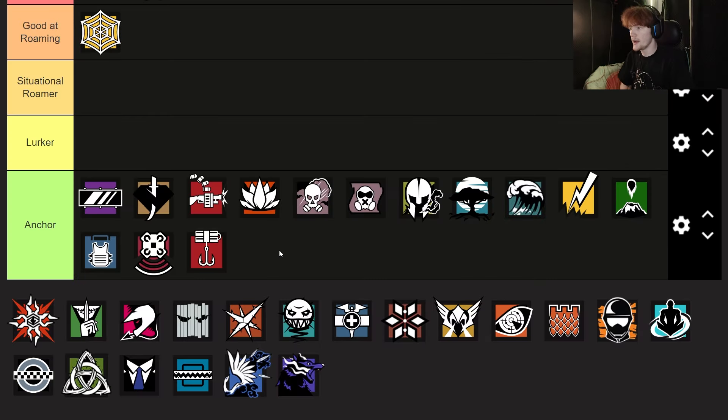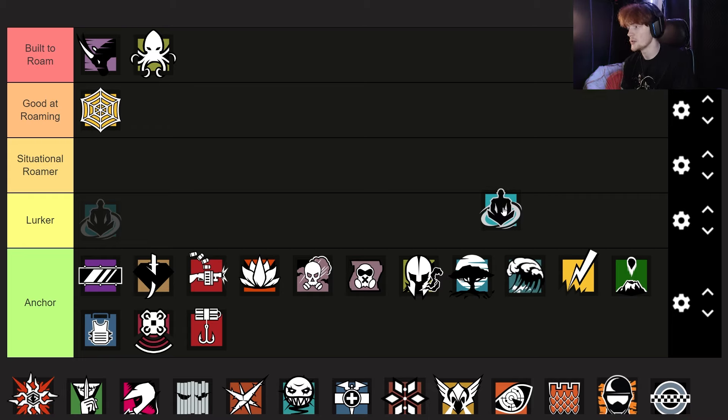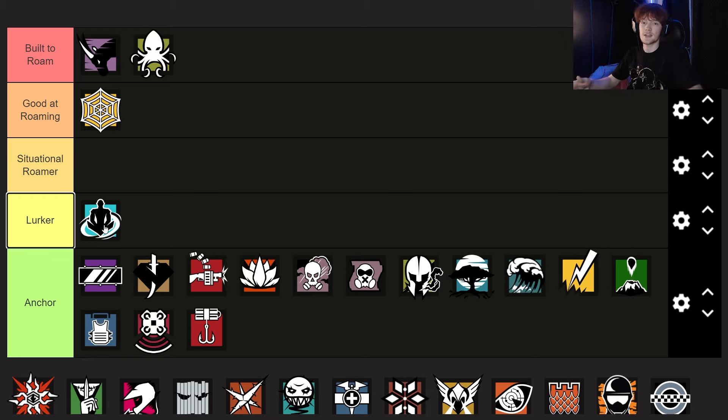Those are kind of all of the anchors in the game. Let's move on to actual roamers and talk about why some people are good at roaming and some people might not be as good as you think. First of all, let's go over Wamai. A lot of people like to roam with Wamai, but anybody with a rechargeable ability needs to be at least near sight. A lurker is somebody that isn't necessarily on the sight, but they're like a room away from sight — they might as well be anchoring. The furthest I'll let Wamai go is lurking, because sometimes you can put Wamai discs near sight.